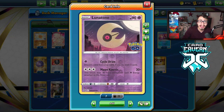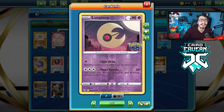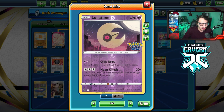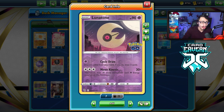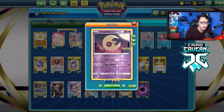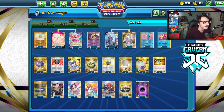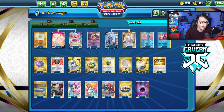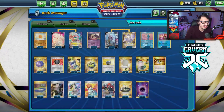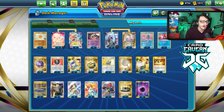You have answers to Miltank with Lunatone, which is really good. You also have Cycle Draw if you end up bricking, and you can use an annoying one-prize Pokémon. There's a lot of really cool things this deck uses, and it impressed me a lot more than I expected. I haven't done a video on Alcremie in a long time — well over a year since I've done a video on Alcremie VMAX. I'm excited to try the deck out on PTCGO. Let's see what we can cook up with the Alcremie deck.